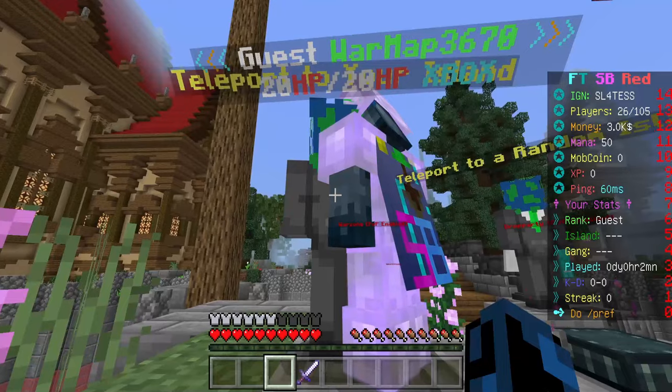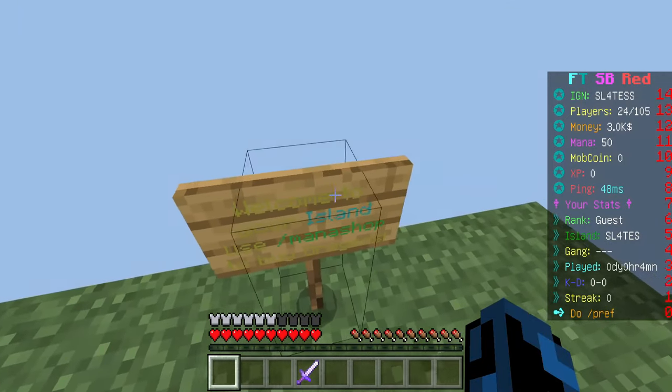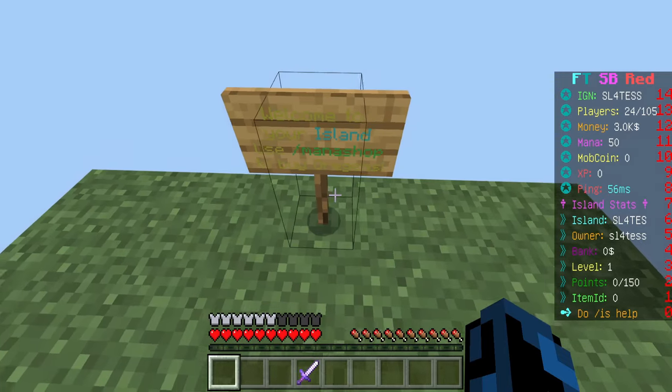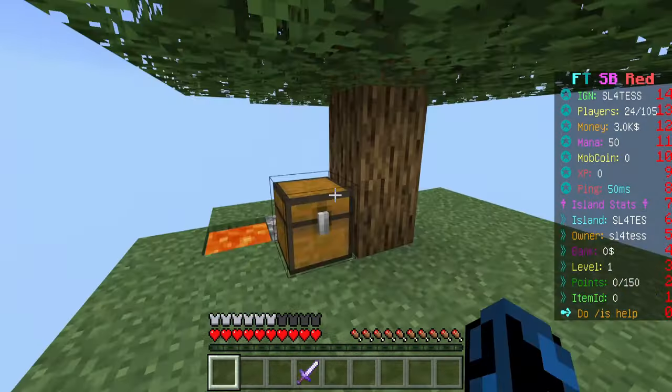Alright, here we go — teleport to your island. Welcome to your island. Use slash manage shop to buy — why is this the worst text ever? I literally can't read that. Well, this is off to a great start. A block of lava. I guess we just start by cutting down a tree. The items seem to just go into our inventory immediately, which is actually kind of nice.